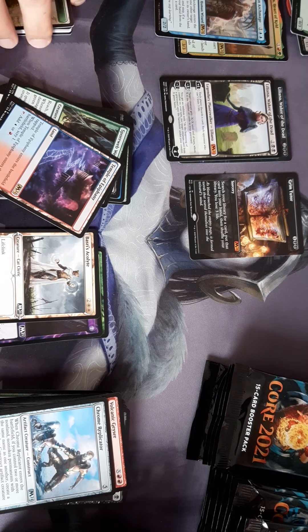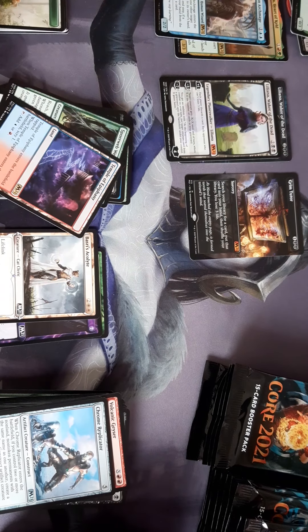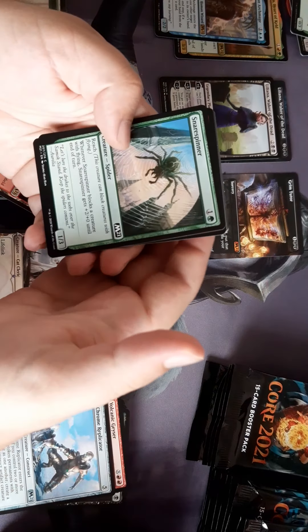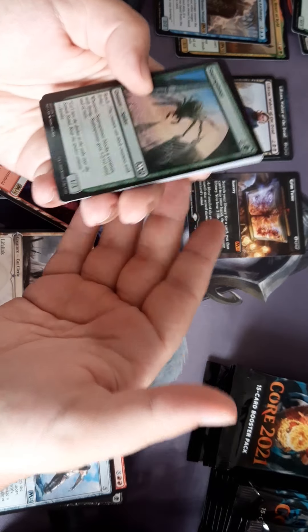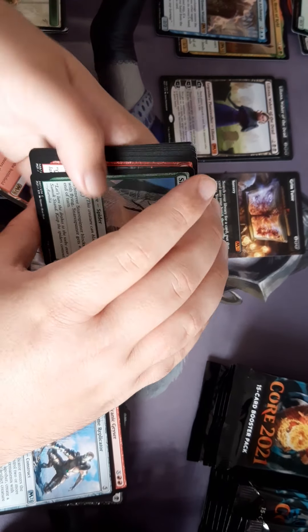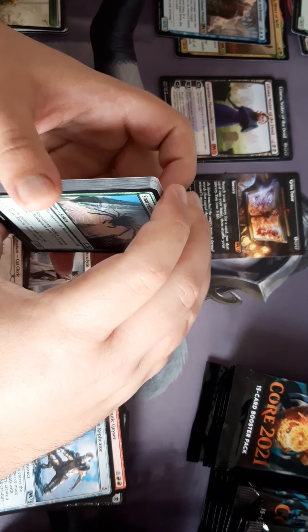Saplings — there's a lot of sapling creation in this set. I thought it was quite odd that the spider creates saplings. You'd have thought it would make spiders. Unless you think of it as a fungus infection and the spider picked it up.